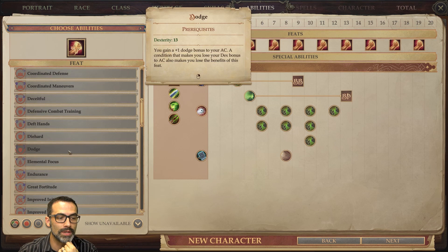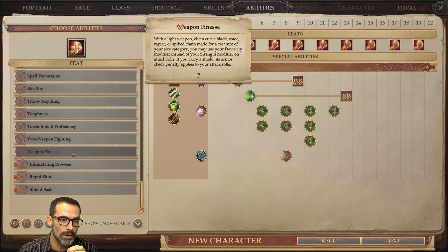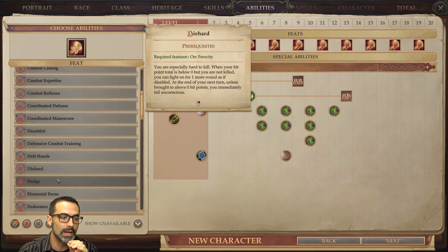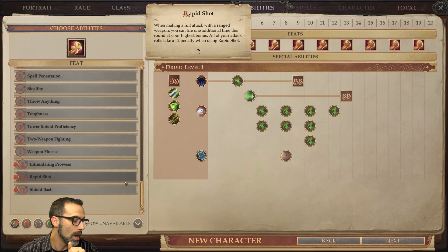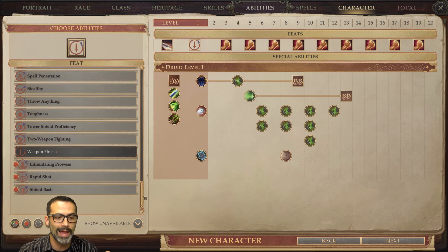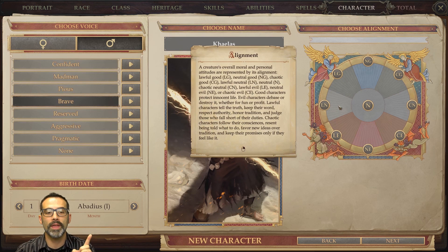Our first feat is Dodge — plus one to armor class at the beginning. For this build it's definitely necessary for later on. You can either put Dodge here or grab Weapon Finesse, giving you for your first couple levels a better chance to hit with a small-size weapon. It's up to you whether you want plus one armor class from Dodge or a chance to hit more reliably with a light weapon using Weapon Finesse.